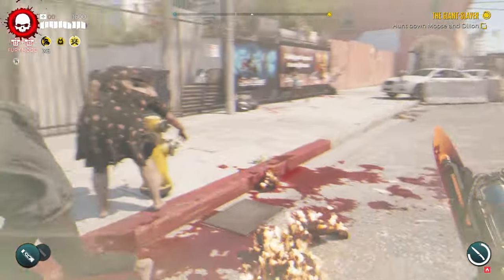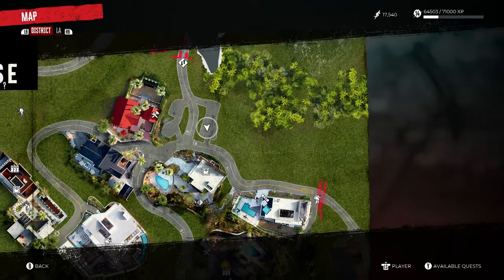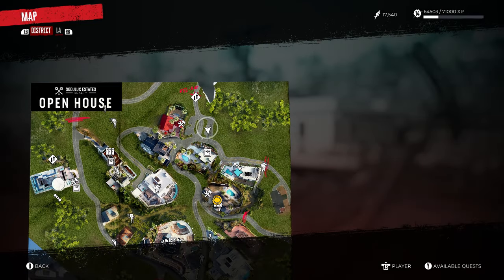To get yourself this blade early on, simply head to Beverly Hills and kill a specific zombie who has a key. Then use this key to unlock the secret safe. Here's how to do that.